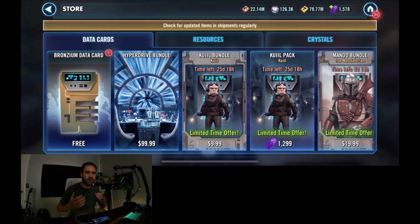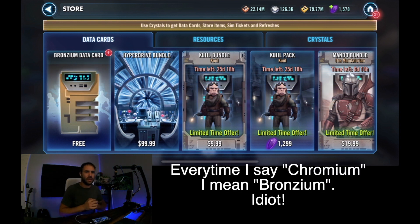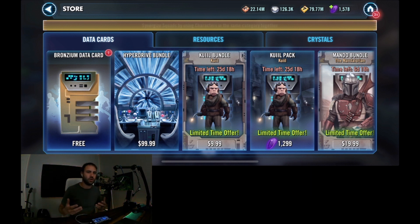Hey guys, what's going on — Swing from Shadow or Podcast. I have got a video this week showing you guys how to burn all of your chromiums. They just released an update and very soon all the shards you get from chromium data packs are going to be much less valuable — about half the value — by converting into shard shop currency.